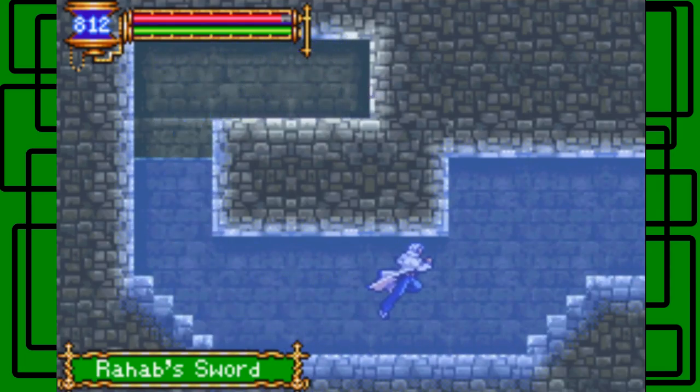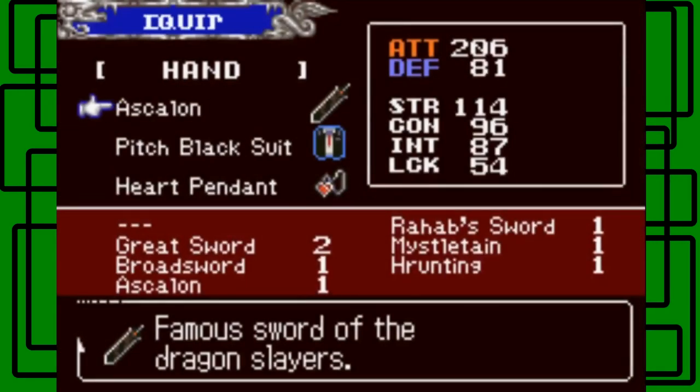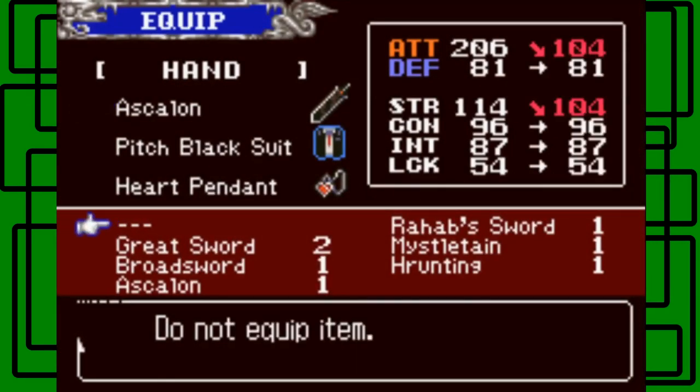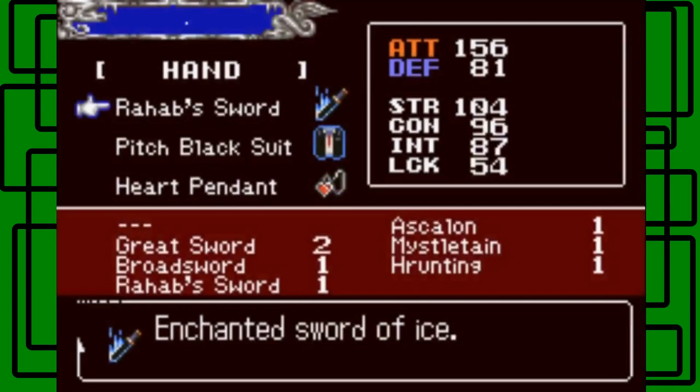I don't want to equip this sword, but it's like an AC sword, so that's cool. I'll just equip it right now and show you what it looks like. It looks like that. I prefer my other sword that I got from Hammer's shop.